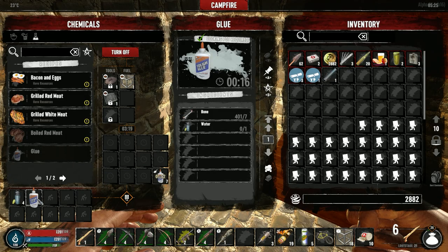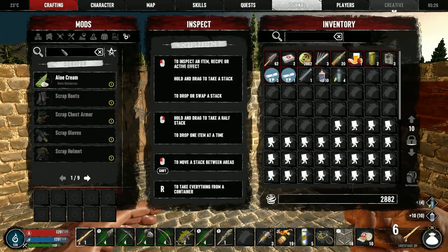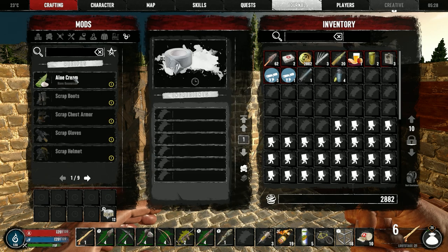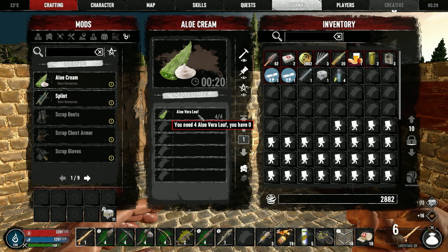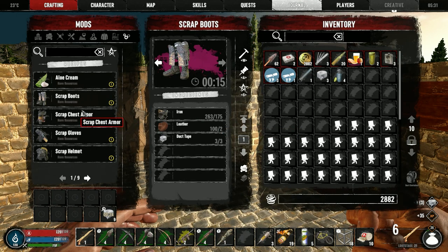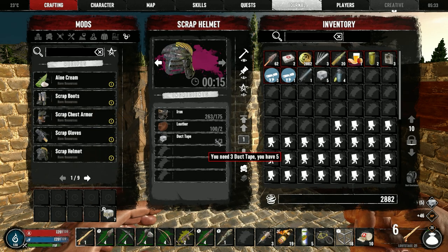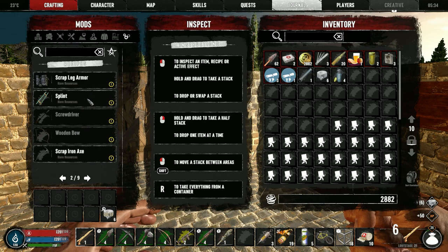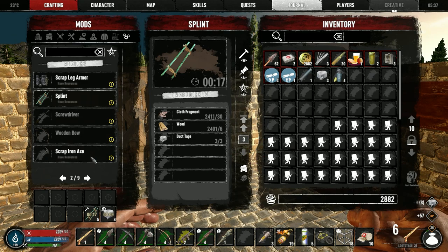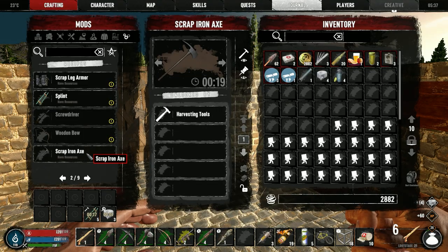With the glue we have to make more duct tape. We need to find more aloe vera leaves because we need to make about five of these but we only have four. We need 16 more aloe vera leaves. Actually I can make these — I thought they were still locked. I need 15 duct tape just to make this one quest item. We can make these other ones — I think we only have to make five of that one and then we have to start making scrap tools as well.